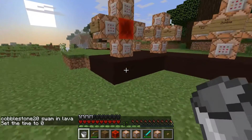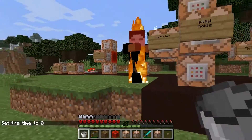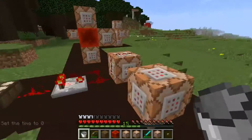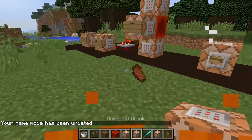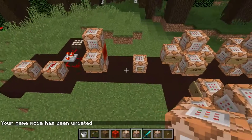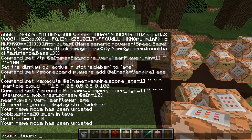If I just set the time to zero and summon another zombie, they will burn, and they will burn no matter what. Water might be able to save them, but I'm not certain. So now I'm going to show you how this works. This is all in time for Halloween and it's all very special.